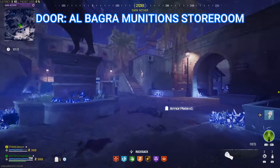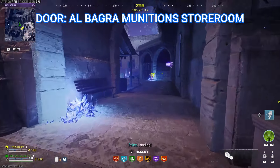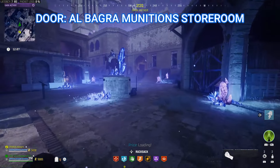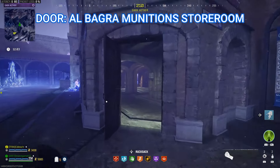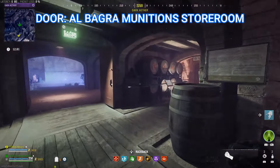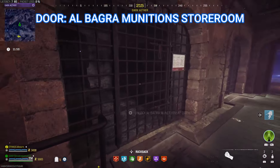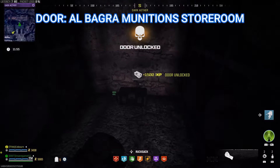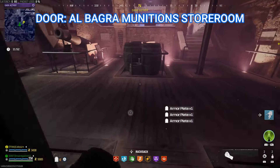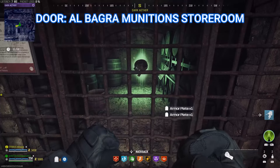Next up is the Albagra Munition Storeroom. Starting from the main entrance, go into the central courtyard and take your first right at the horse statue. Go past these buildings and head into this doorway on the corner. Follow the barrels to this second room and there will be two doors for the Albagra Munition Storeroom on your left. These ones are a lot easier to see which has better loot, and the cell on the right will always have an insta-kill.